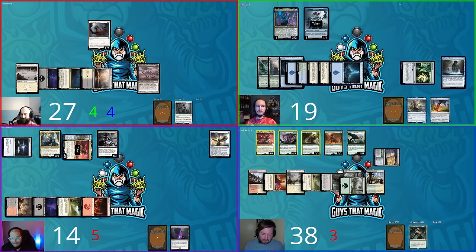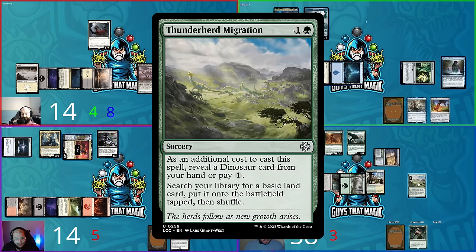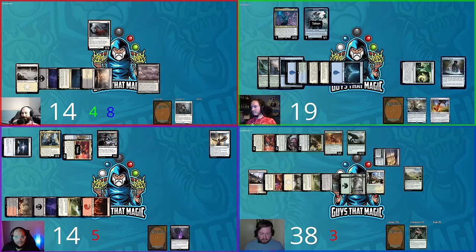Hunter taps green twice and casts Galta, Primal Hunter — gaining 12 life going to 38. Hunter goes to combat and swings three creatures at David. David takes five, nine, then thirteen total. David is at 14. Pirated Copy trigger: Steven draws a card because Pantlaza dealt combat damage. Pant Laza also triggers for four more Commander damage total — David is up to eight commander damage.